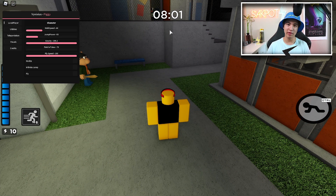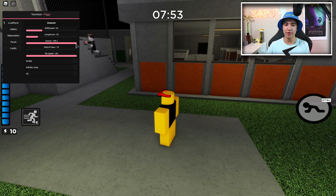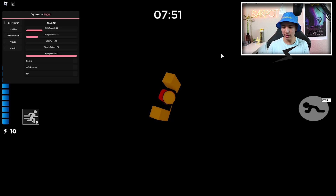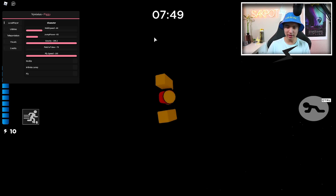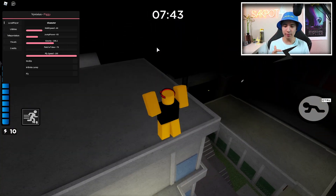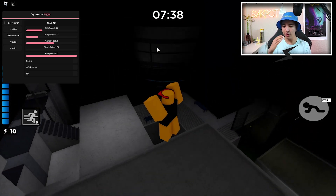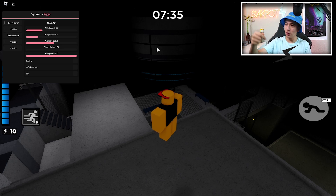Let's move on to our next feature, which is gravity. You got 196.2 gravity by default, but you can change that. So we can have 12 gravity, which is pretty much zero gravity. The lower the number, the more you float. You guys know what zero gravity is — like in the movies they float around. The lower you put the number, the more you float around.